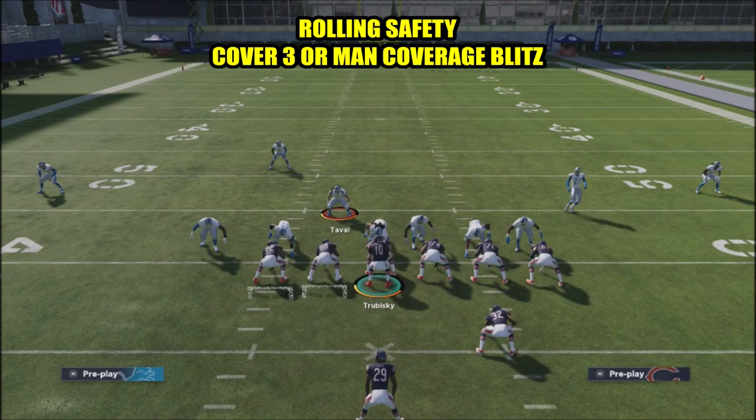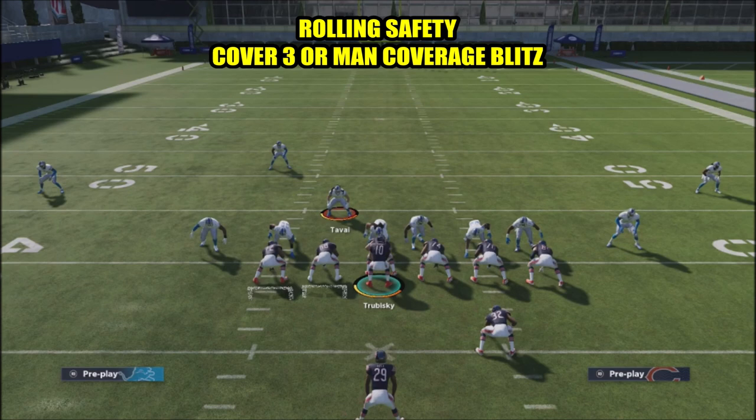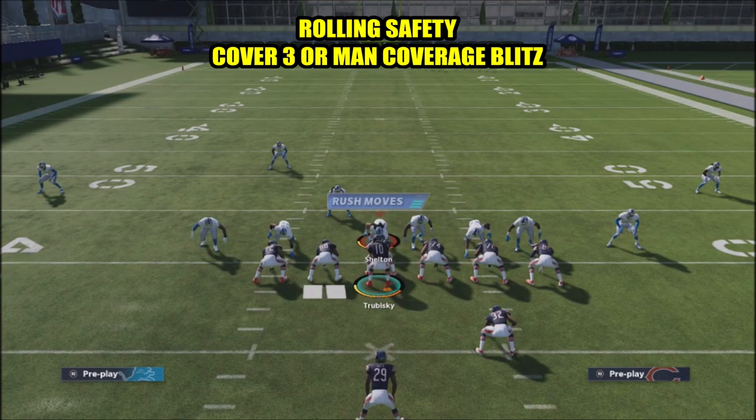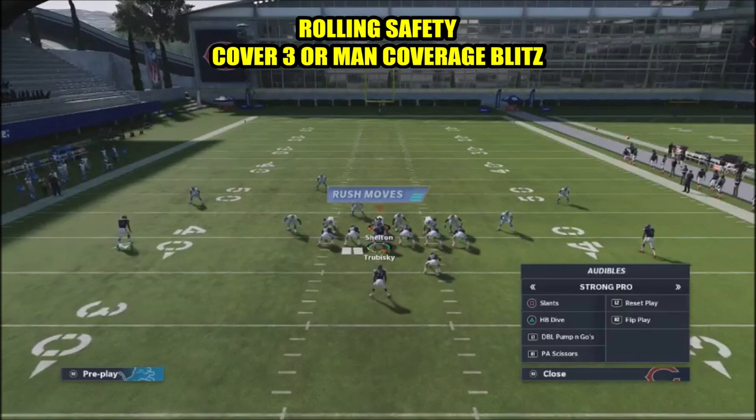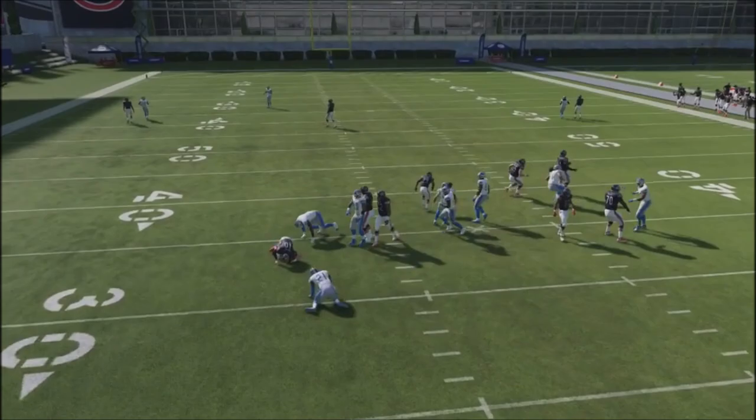If the safety comes down, most of the time safeties don't come down unless it's going to be some type of blitz - that's the purpose. You can see right here he comes down as a free safety blitz. It could be a cover three shell too, but look at the one safety on the left-hand side - he's actually aligned off to the left, so that's a tell that it's going to be man coverage. I'm going to hit my opponent with a double move here, but didn't get rid of the ball quickly enough.